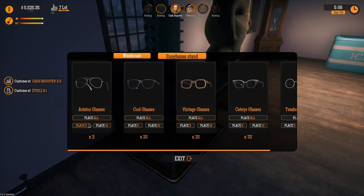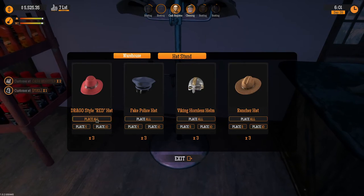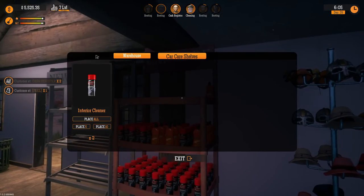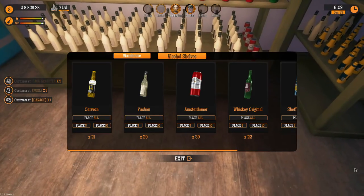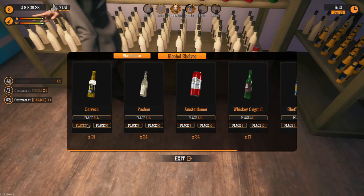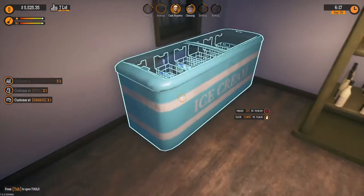Same thing with glasses — I've got some glasses, I'm going to place some down. I've got some more hats — I'm going to place all of these hats. Now the hat rack is full. And I've got some alcohol — place that. But yeah, that's how you do it. That's how you keep your shelves stocked — you buy it, and then you've got to stock it yourself.